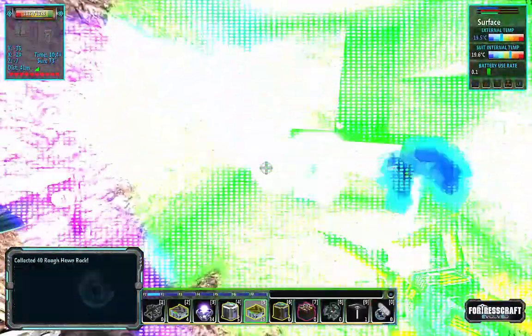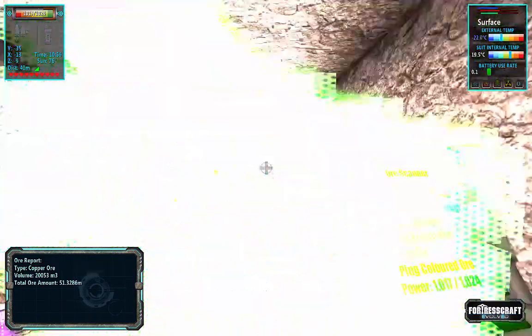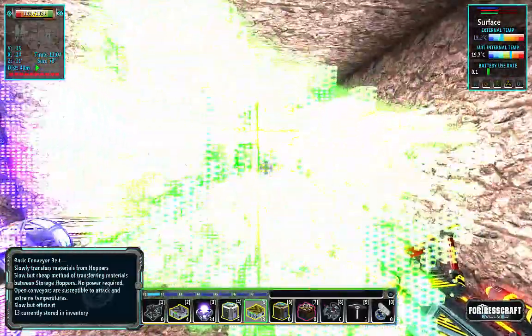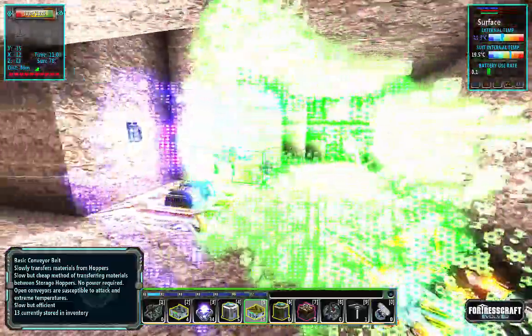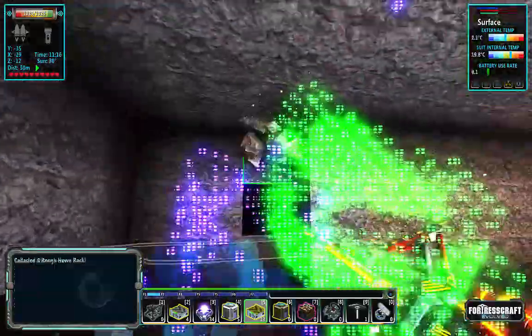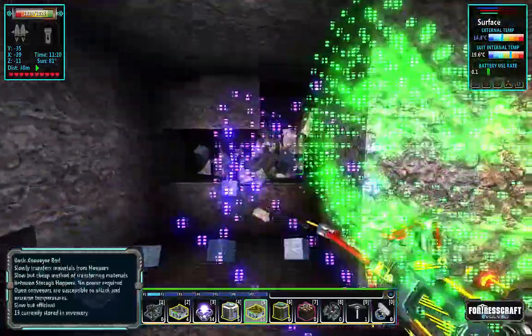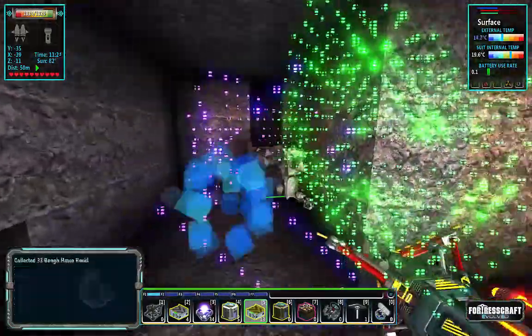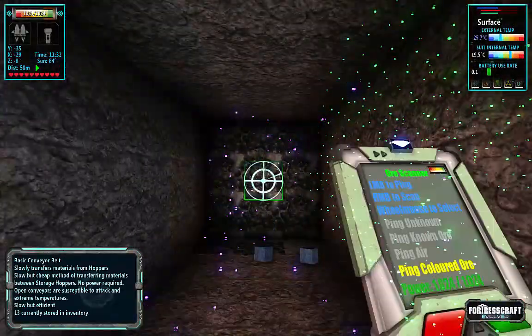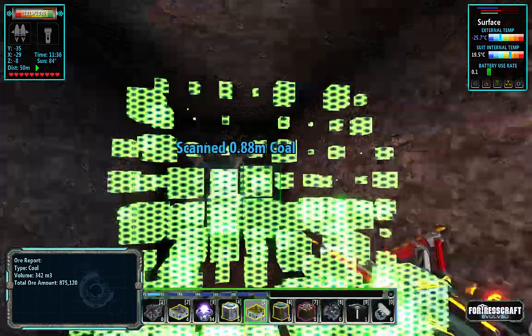I wonder how big that vein is — is that part of the same vein we're mining above, or is that just another huge copper vein? There it is — 51 million copper. Good lord, so much copper! That 51 million copper vein is smack in the middle of my area, so I'm going to have to come out and dig this way. Running into coal coming through here — this is the hazard of an underground base, running into veins that are very difficult to get rid of. Blowing through a 51 million copper vein just hurts the soul.